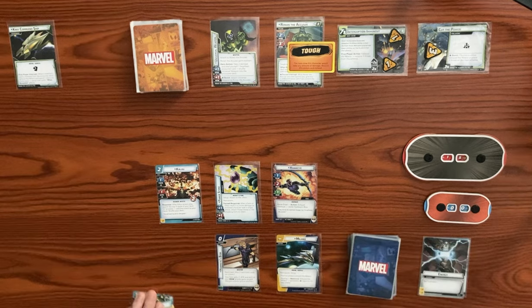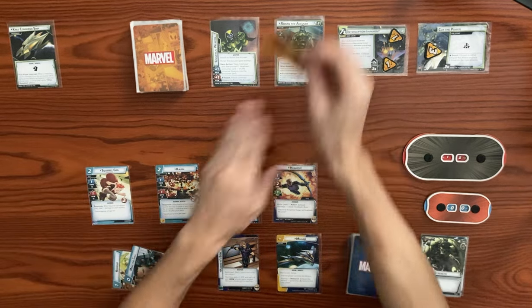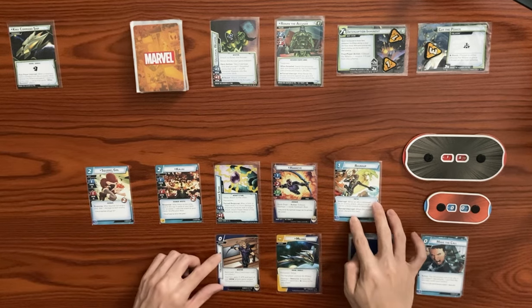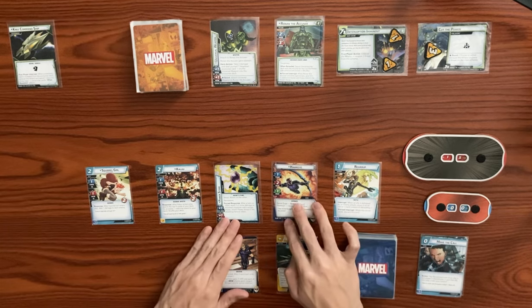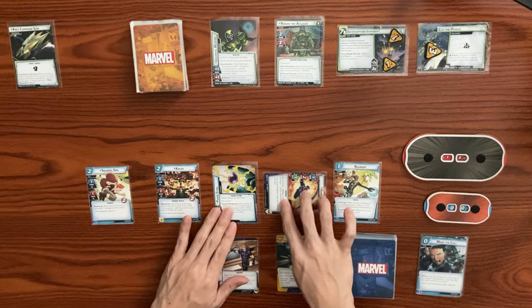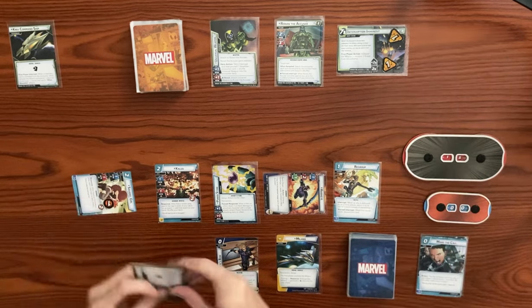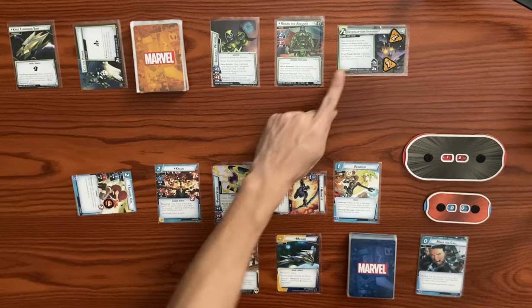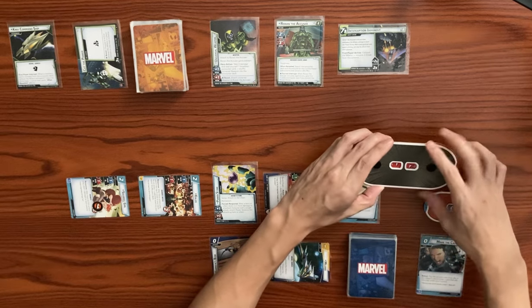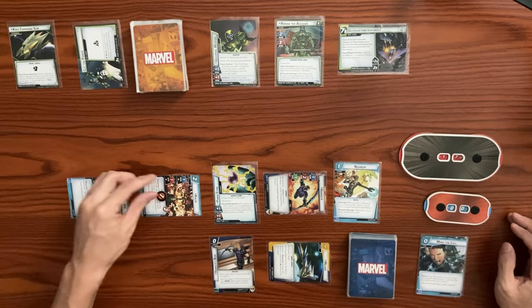This double resource lets us play Squirrel Girl. After she enters play, deal one damage to each enemy — that knocks off Ronan's tough status card. Then use a resource to play Regroup — a one-cost support. When an ally is defeated by enemy attack, return it to its owner's hand instead of discarding. As a forced interrupt, when the round ends, discard this card. Hawkeye has plus one thwart with the Power Stone, so we thwart for two — drop Cut the Power down to one. Squirrel Girl thwarts for one to clear it off, taking a consequential damage. Side scheme defeated, crisis is gone. Use the first-player action: exhaust Milano, remove three threat from the main scheme. Kalou swings for one at Ronan, bringing him from 18 down to 17. That ends our turn.